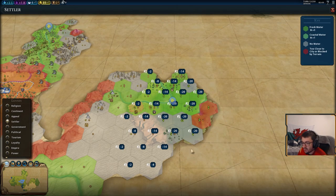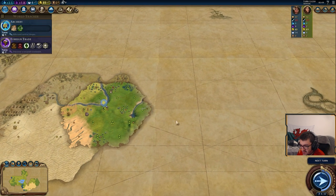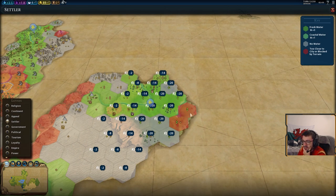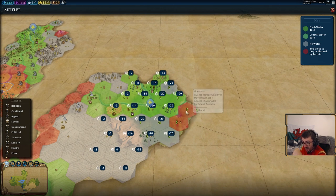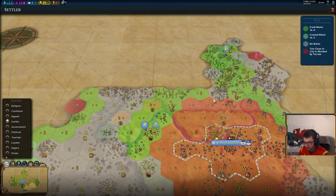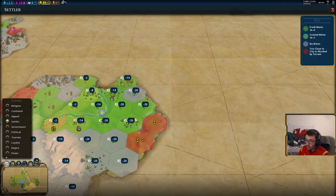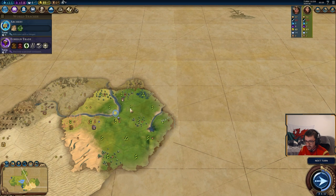We've found what we're looking for — these red tiles. Even though we can't see Indonesia's city here, we roughly know where it is because of this 'too close to city' or 'blocked by terrain' tooltip. It's kind of a little mini map hack — you can sort of find out where potential civs or cities are that you haven't met yet. We know these two tiles are four tiles away from the city centre because we can settle those two but not the close ones.